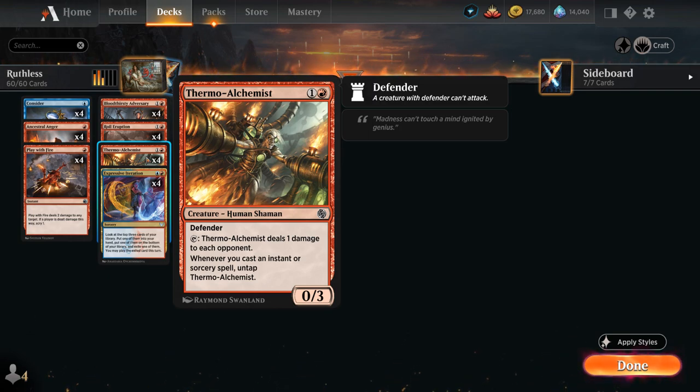The two-mana 0/3 Human Shaman has Defender, can tap to deal one damage to each opponent, and whenever we cast an instant or sorcery spell we can untap Thermo Alchemist so it can start dealing more and more damage.